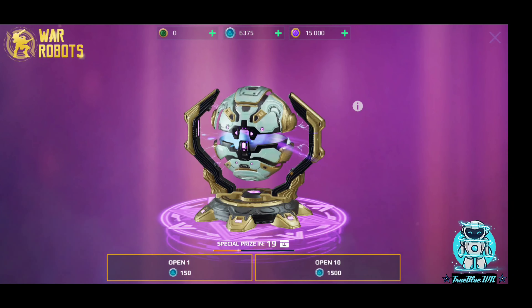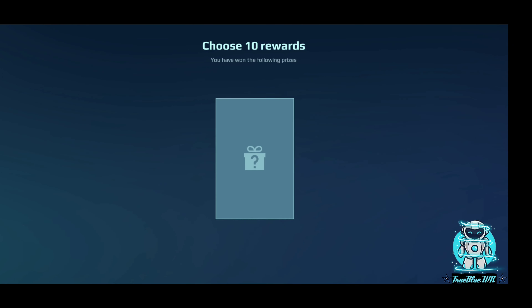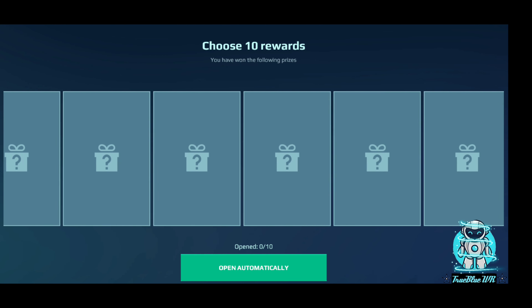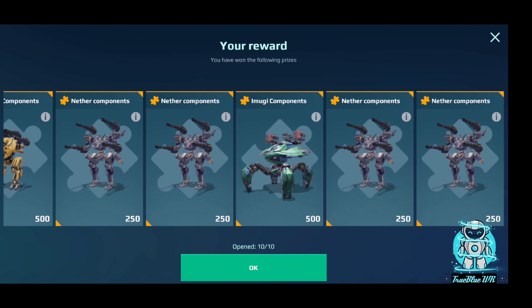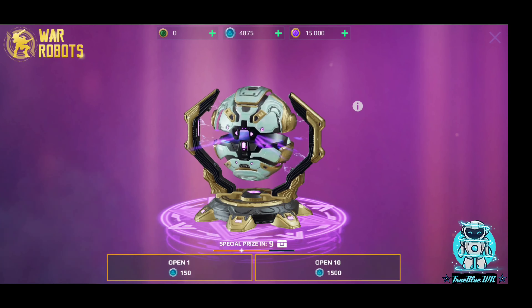Let's go ahead and open up the next set of chests and see what we can get. I didn't see anything too special there — we're not really seeing anything special, not really getting anything special. All this stuff is just silver that will eventually accumulate into silver, so yeah.